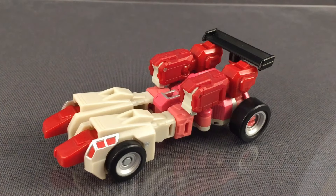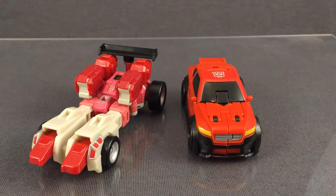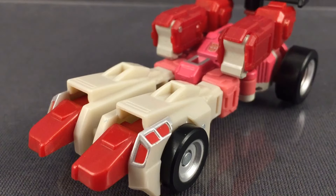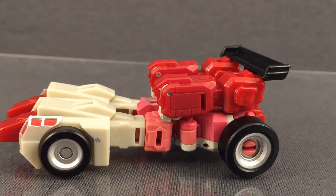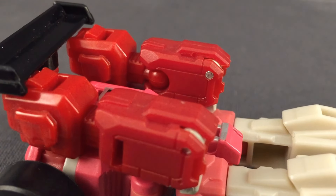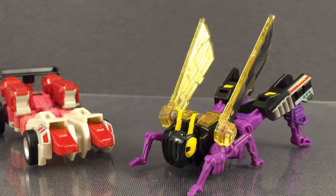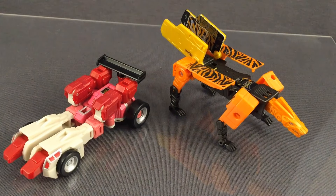Either way, Fastlane transforms into... I'm gonna say a kid trying to fold down and do the nae nae at the same time. Yes, I'm fully aware this is supposed to be a race car, even putting aside the knowledge I've accumulated from spending six-plus years in the fandom. It's pretty easy to make out the general shape and the spoiler does help, if only slightly. But even knowing what it's supposed to be, it doesn't do a very good job of it, let alone a good job of being in alternate mode altogether. Looks-wise, it's not really great.